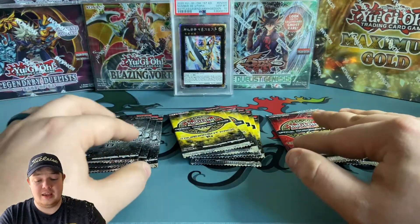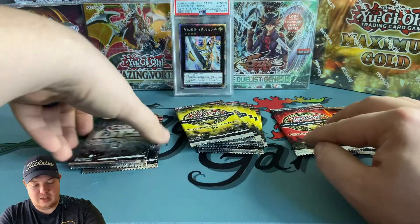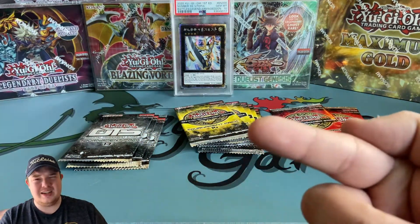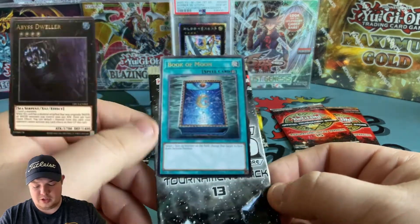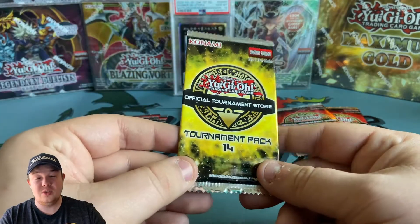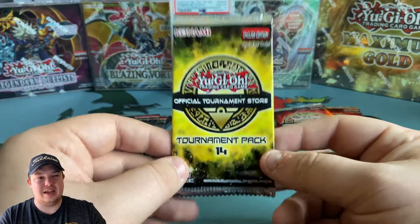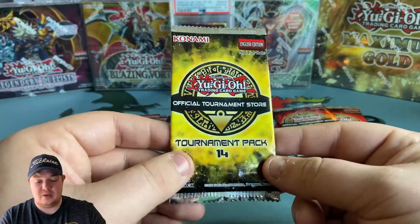Let's go ahead and open up these packs and see what we get. OTS 13 - I think you can get Book of Moon in here. OTS 14 guys, you can get Toon Kingdom, Nibiru, and Super Polymerization. Hopefully we can pull one of these - we've opened several of these so hopefully we can finally get an ultimate rare.